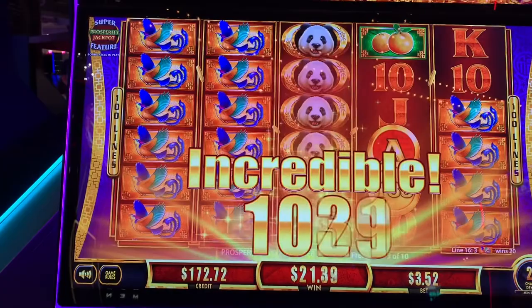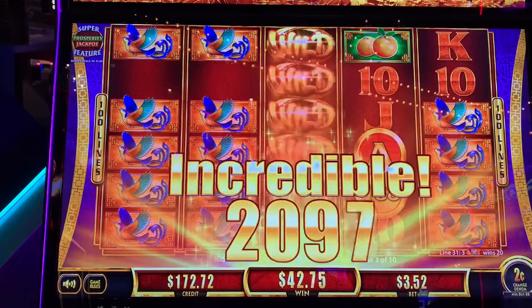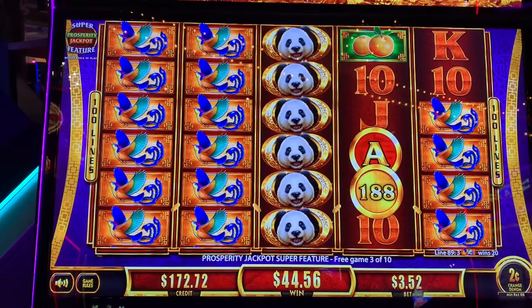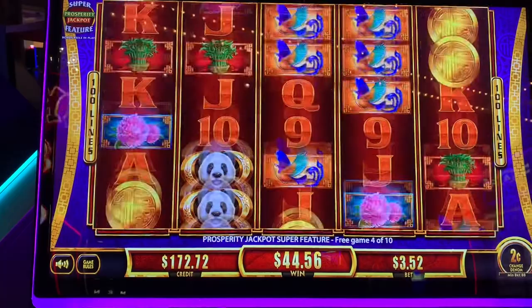Still seven spins remaining on a $3.52 bet. Come on, baby! Hopefully I got it at the right time. $44 so far, still seven spins remaining. Panda, panda, panda! I don't know why, but I like the panda better than the dragon. Which version is your favorite? I think there's some newer ones that Missouri will get in about six years.